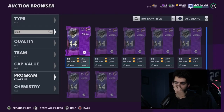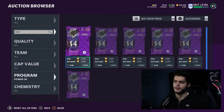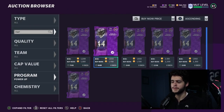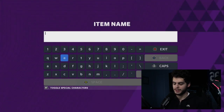Marlon Humphrey — I have high hopes for him. He led the league in forced fumbles and had a great year. His power up is only 1k, meaning people must not be expecting a Team of the Year card for him. He did get a Series Redux card, but I still think there's at least a chance he gets a Team of the Year card.